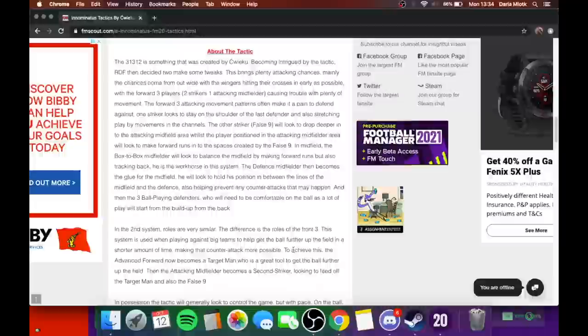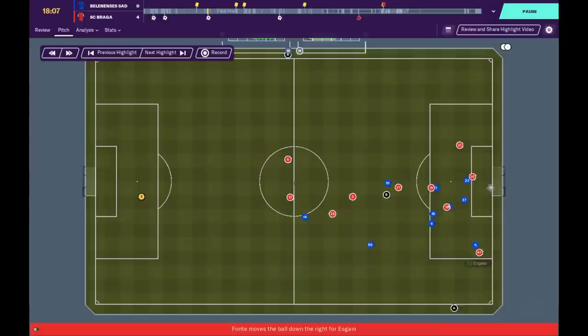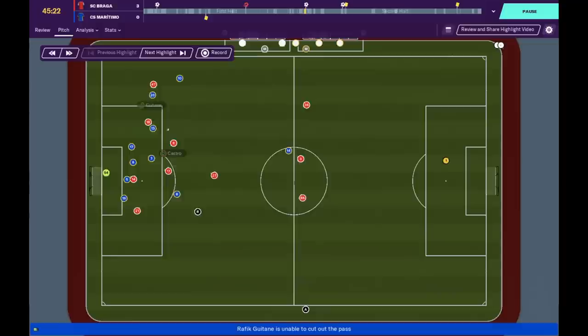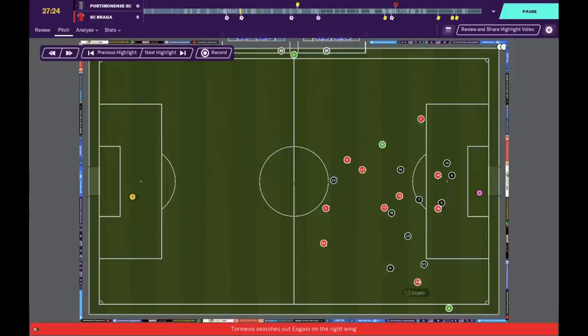This is actually a very very good tactic when it comes to goals conceded. The tactic brings plenty of attacking chances, mainly from wide, with the two wingers hitting their crosses in early. The three forward players — the two strikers and the attacking midfielder — cause trouble with plenty of movement. One striker looks to stay on the shoulder of the last defender and stretch play by moving into channels. The other striker, the false 9, drops deeper into the attacking midfield area.